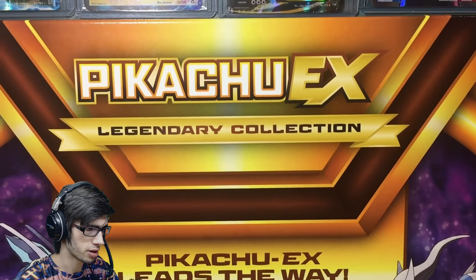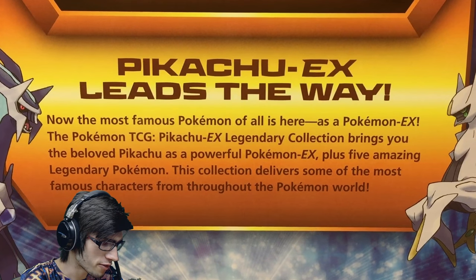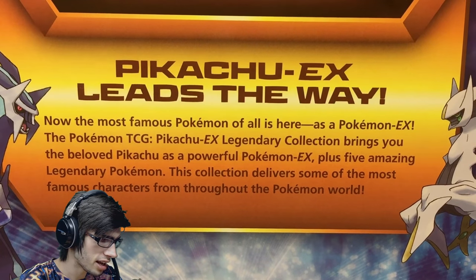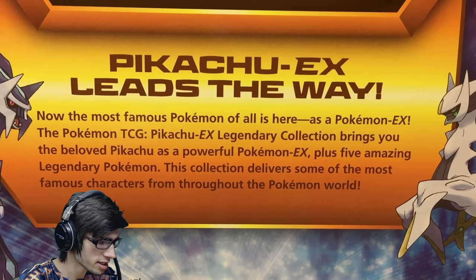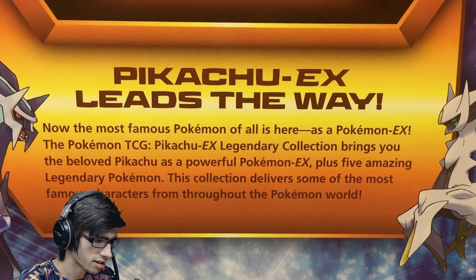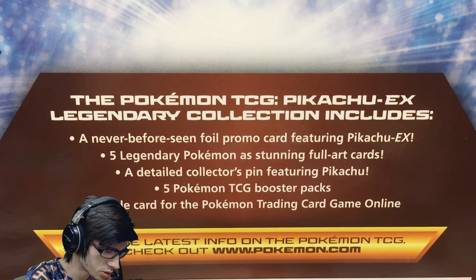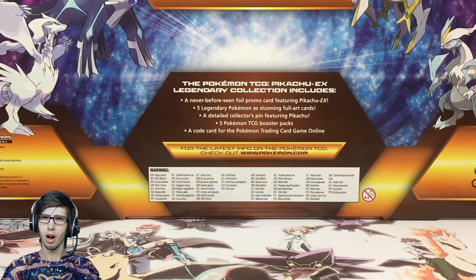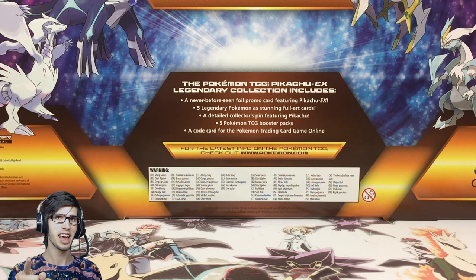It says 'Pikachu EX leads the way — the most famous Pokemon of all is here as a Pokemon EX.' The Pokemon TCG Pikachu EX Legendary Collection brings you the beloved Pikachu as a powerful Pokemon EX, plus five amazing legendary Pokemon. This collection delivers some of the most famous characters from throughout the Pokemon world. Feel free to pause and have a read. Without further ado, I'm going to do a quick speed-up section to get into all the packaging.